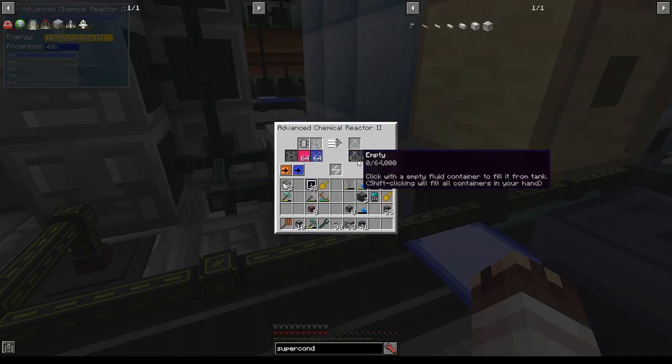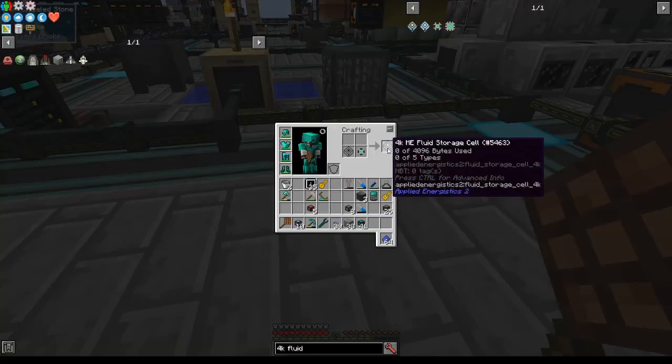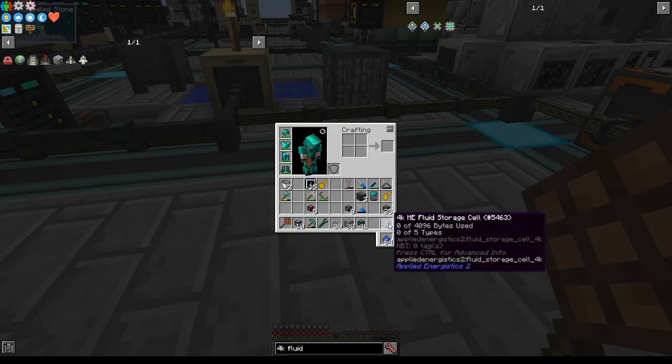I have a net positive on methane and I'm currently making roughly 1 hydrogen bucket per second, so I should be fine to set up for right now. I'll make a 4K ME fluid storage cell and partition it on deuterium.